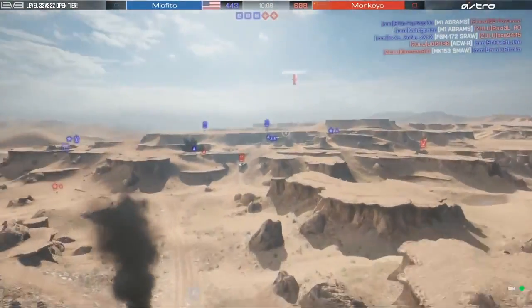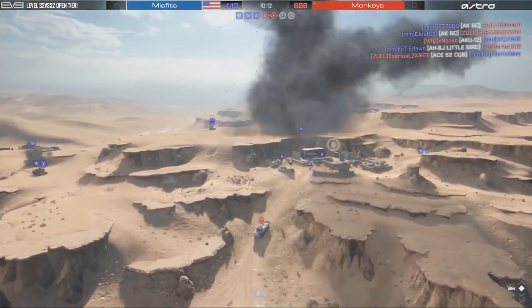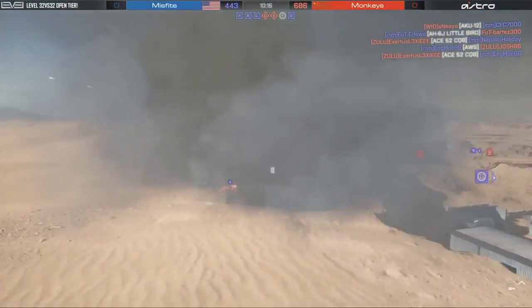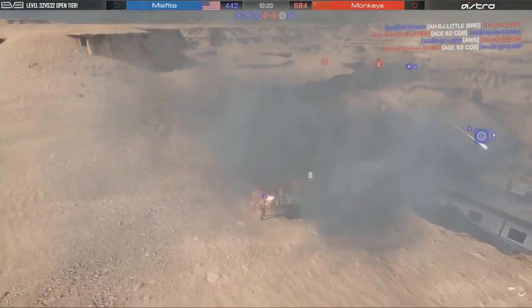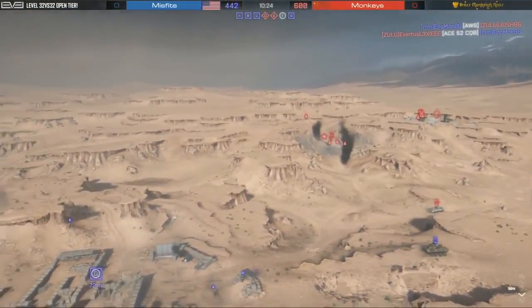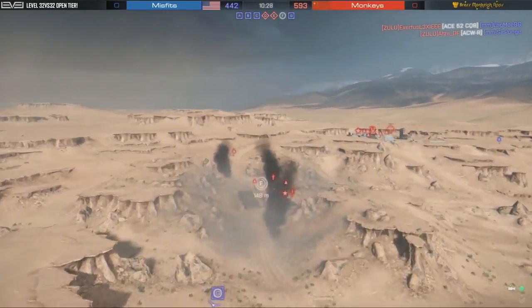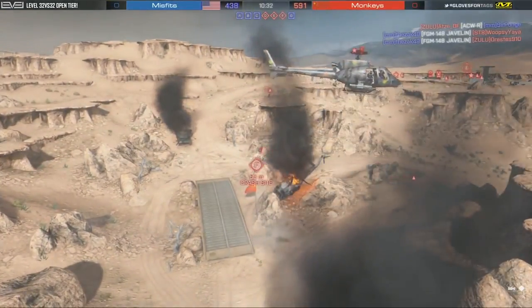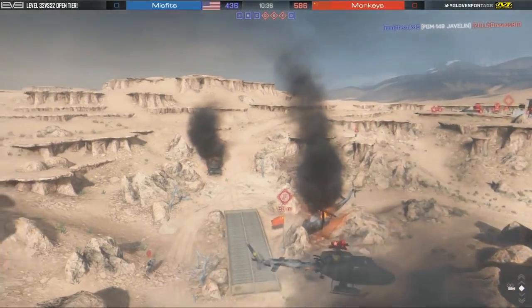Speaking of combat effective, here comes another cruise missile — it's going to end up hitting the IFV near Bravo. Does it take it out? IFV on Misfits still up. Misfits are down by 150 tickets, but this is a comeback for them. They're kind of pushing on Foxtrot and Echo. Looks like Foxtrot will be held by the monkeys. However, Misfits does have a four-cap hold — they're still in this.